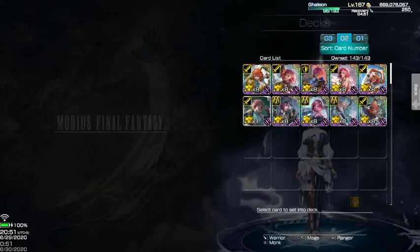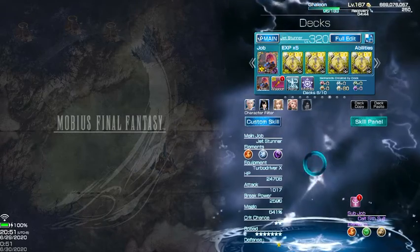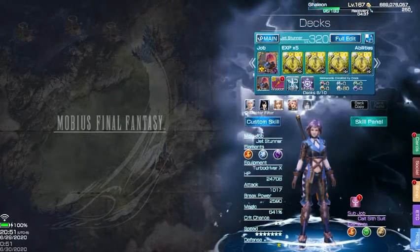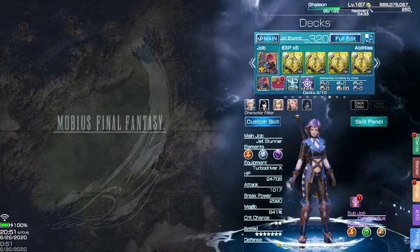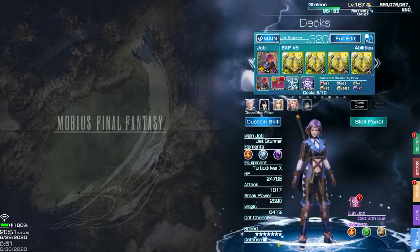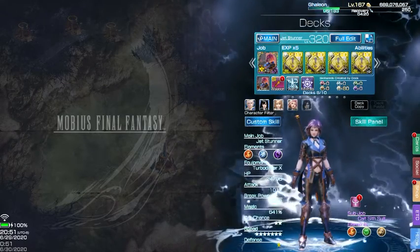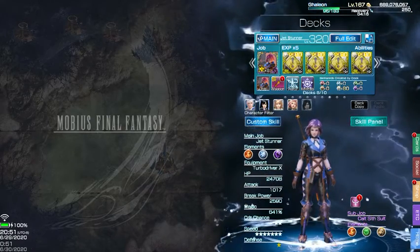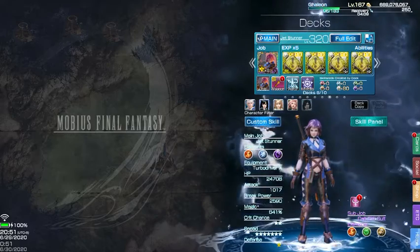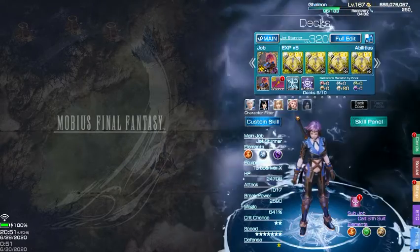I'm just gonna start off number 1 — I actually liked her the most — is the Jet Stunner. I was using her a lot on this job because she's very defensive, she was very tanky. For a long while I actually didn't think I had any Supreme cards because I was very extremely lacking on Monk cards, but eventually I worked my way up on getting an E-free Securius Axe card, and when I got that she was actually pumping out some damage. I was using Jet Stunner the most, and I would say it was number 1 on my list.